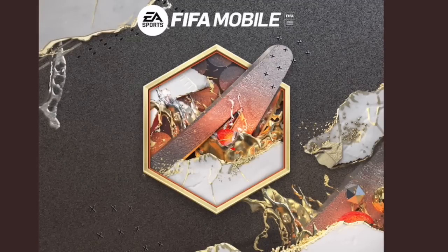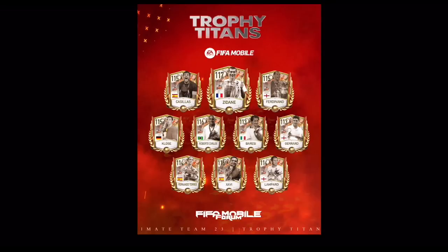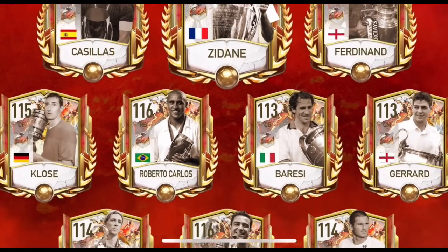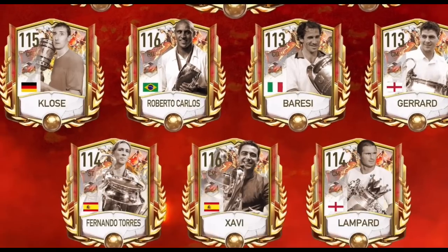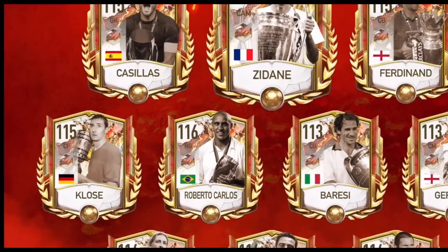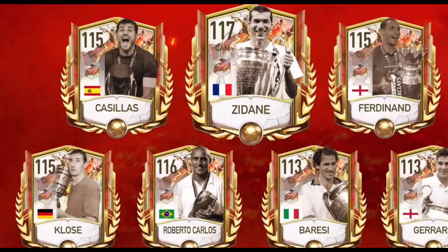Here is the upcoming event — we can tell from the logo it's going to be Trophy Titans. It's going to feature quests and two exchanges. Let me know in the comments which player you want to see get a card. There are some very nice concepts from FIFA Mobile Forum — 117 overall C. Ronaldo, 115 overall Casillas, 115 overall Fernandez, Roberto Carlos, Barresi, Gerrard, Fernando Torres, and Lampard. Make sure to check them out on Twitter.